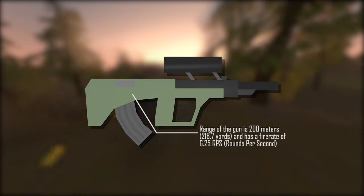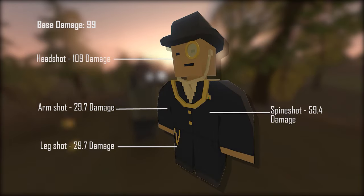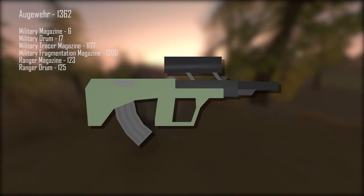The range of the Augervir is 200m (218.7 yards) and has a fire rate of 6.25 rounds per second. The base damage is 99, with a headshot damage of 109, spineshot damage of 59.4, armshot damage of 29.7, and legshot damage of 29.7. The ID for the Augervir is 1362. Magazine IDs: Military Magazine 6, Military Drum 17, Military Tracer Magazine 1177, Military Fragmentation Magazine 1200, Ranger Magazine 123, and Ranger Drum 125.